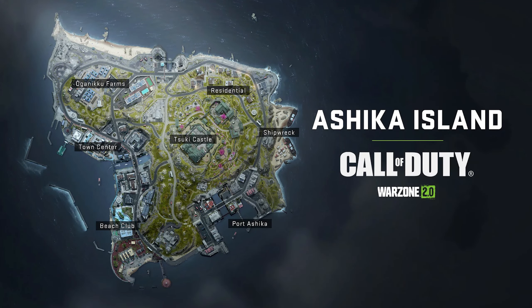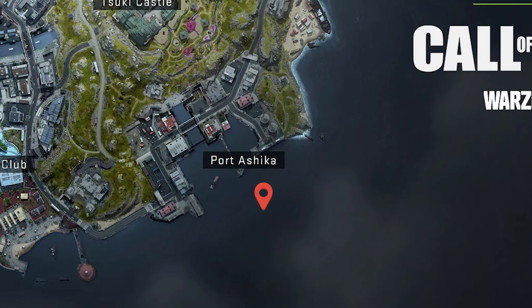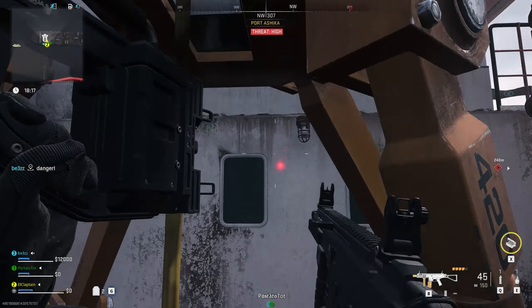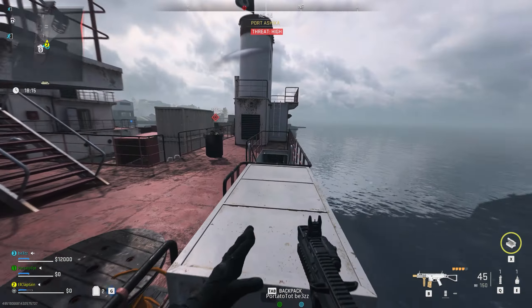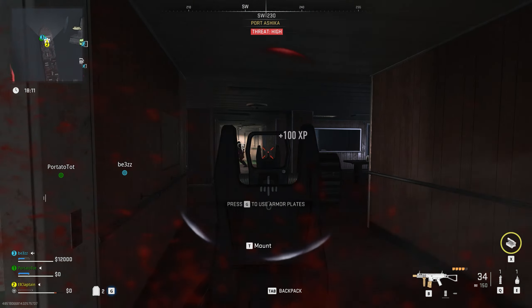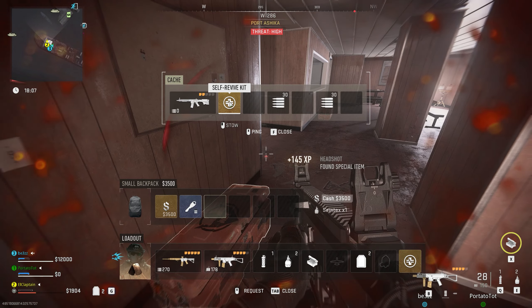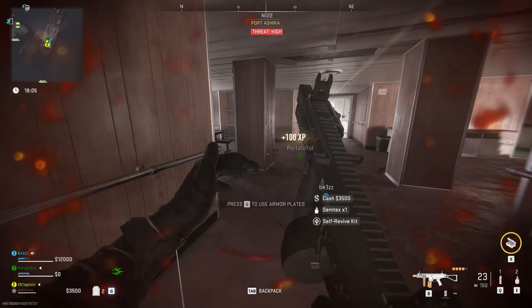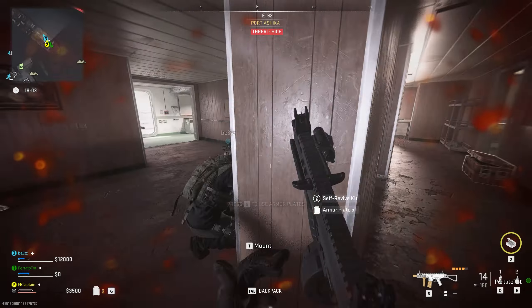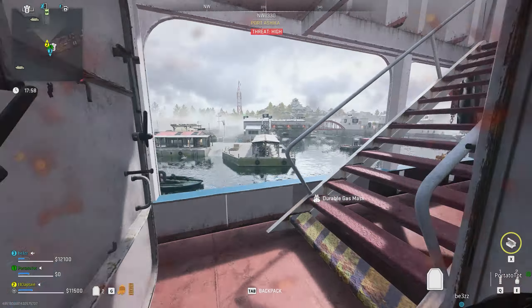Next up, let's go to Ashika Island. On Ashika Island, out on the far side of Port, you will see there is this ship here. If you already don't know about this ship, you have been missing out on a lot of loot. This place is full of orange boxes and it's for sure to give you a full regain, a three-plate vest, a self-revive, and a large backpack at minimum. I always go here when I'm doing my solo regains. Here's what you'll find in here.